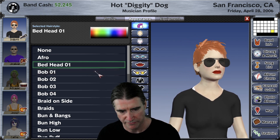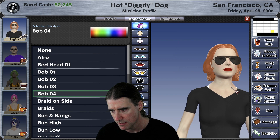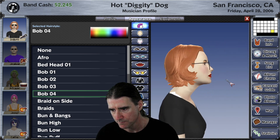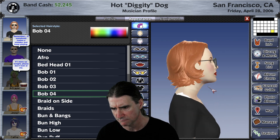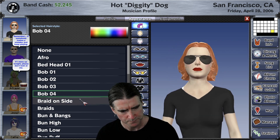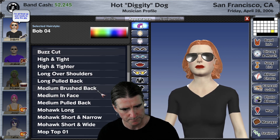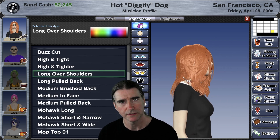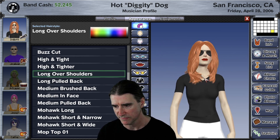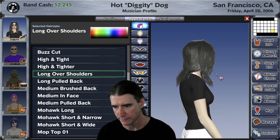Of course we know Bob one, two, and three — those have been in here for a while. Bob four is a new one; it's kind of a slick back Bob. Then there's long over the shoulder, which has a nice total rocker look to it. Let's make it a real rocker look and make it black — oh yeah, that's what I'm talking about.